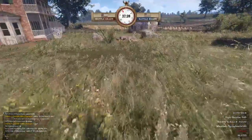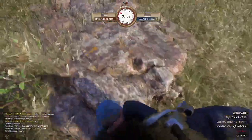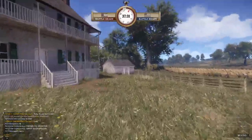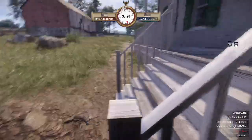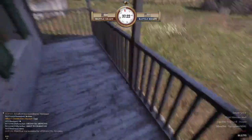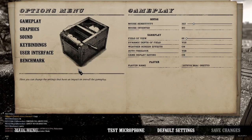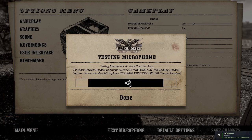Stand next to a few people at spawn, or ask in text chat if they can help you out. If you stand next to people who are talking and switch around your output settings, you'll generally know once you click something that works because it'll allow you to hear them. You can also go to Test Microphone, talk, and you'll hear yourself if it's working.